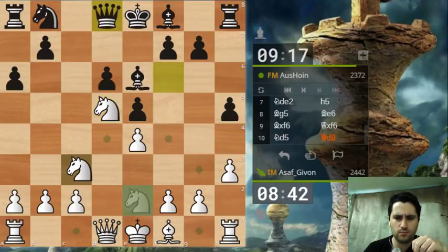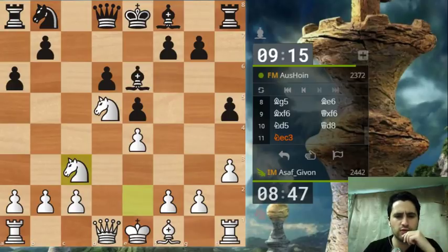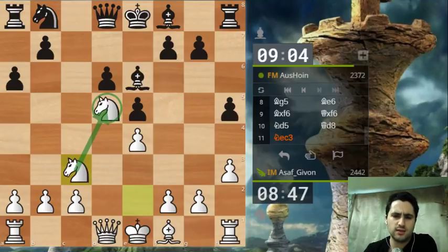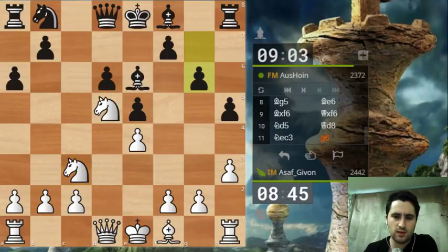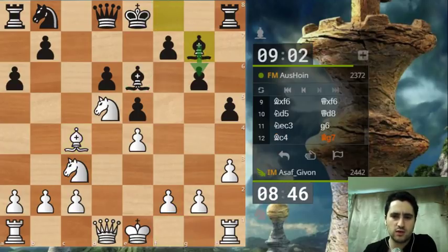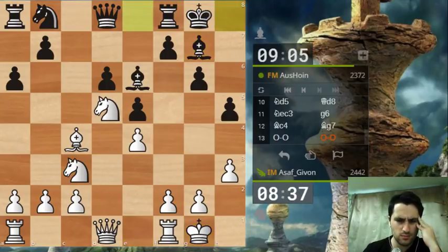He plays queen d8. I want to increase my control over d5, that's why I'm playing knight c3. The position is very reminiscent of the Sveshnikov Sicilian - in first sight it looks like white has a strategically dominating position with this knight on d5, but black has his own trumps. He plays bishop g7, which I believe is slightly inferior to bishop h6. Let me castle.